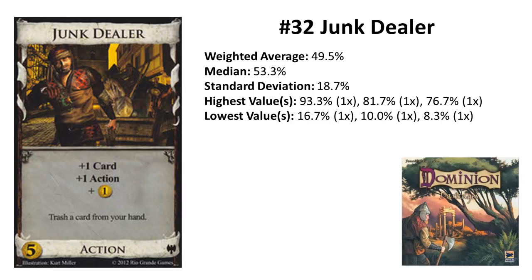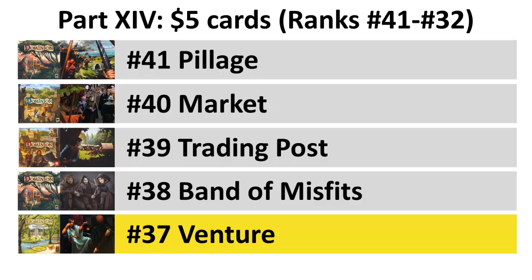Trashing Shelters depends on whether there are spammable 2-cost cards like Hamlet that you need. With Estates it's similar, although Silvers are rarely a bad choice. Later in the game, Junk Dealers are probably a dead card, while Upgrade could still trash 4-cost cards into Duchies or themselves into Gold. You rated Upgrade higher — we'll see if this stays like that.